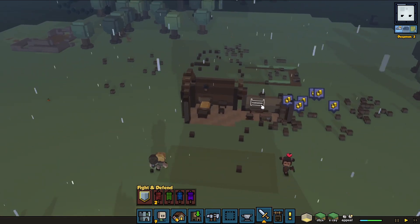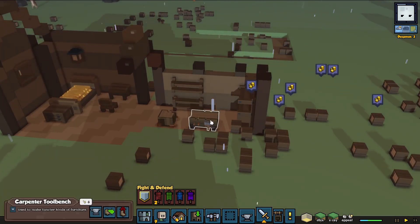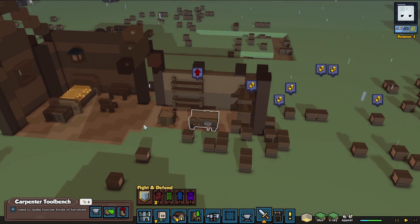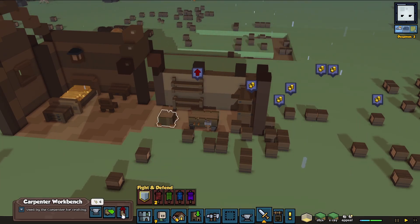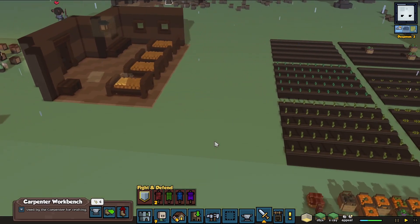Now we've got — this is the carpenter bench, right? We need to remove that. And we need to remove this as well. And we've got a mason now.